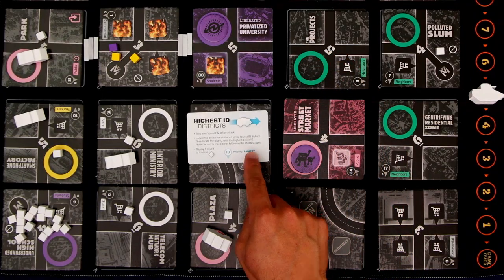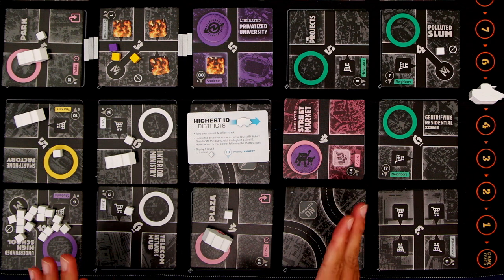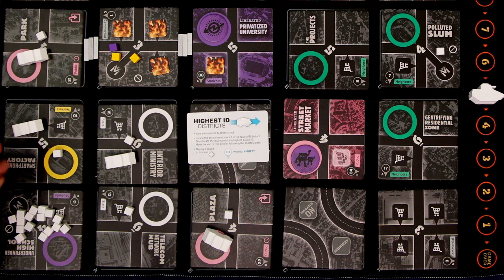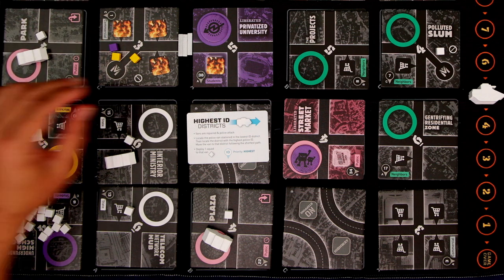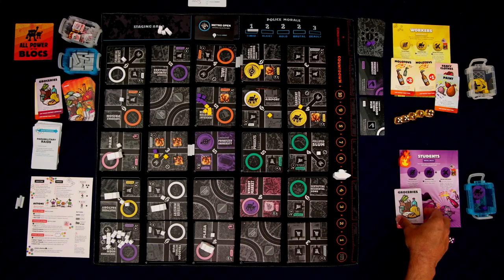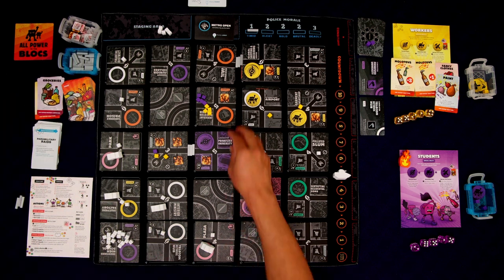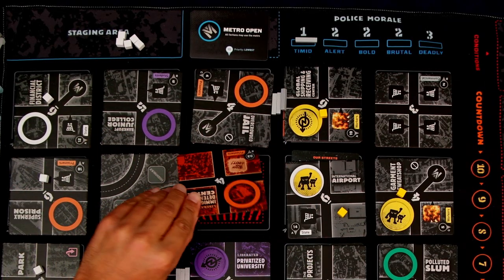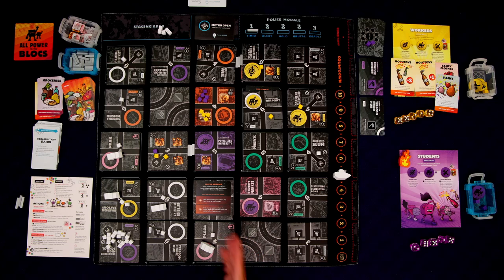Sunrise. Highest ID districts reaction card again. No clashes. Locate the police van in the lowest ID district — that one's on the 10. Locate the district with the highest police ID — that's now the privatized university at 38. Van moves that way, crashes into the barricade, comes back here, barricade goes away, drops off a squad. We're going to liberate this district — spend our groceries, we have the 10 strength we need. In our liberation event: Poster Brigades.